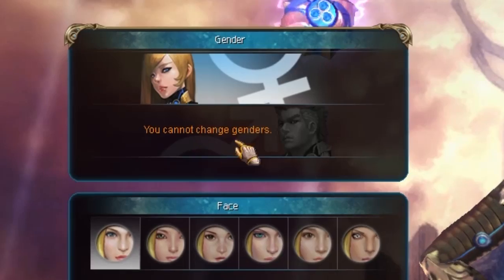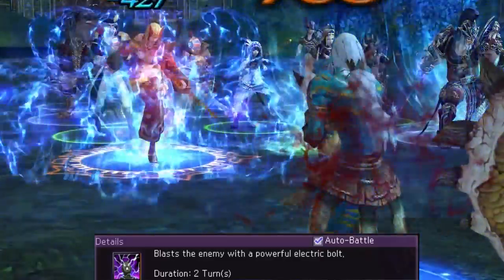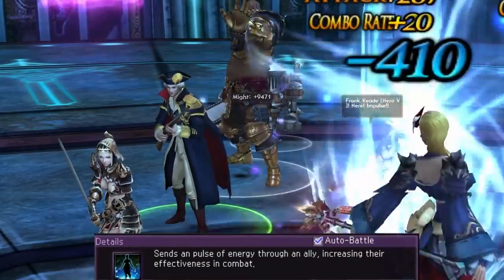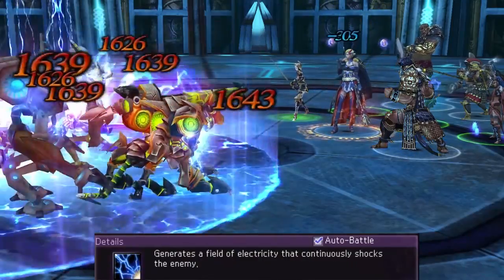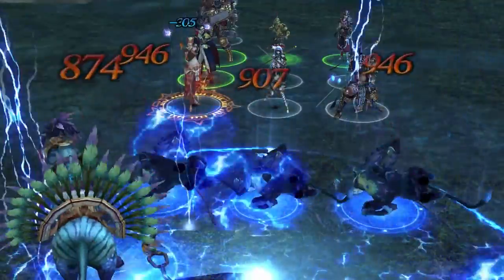Battle Mage is a female-only character. Her skills include Righteous Bolt, which blasts a single enemy with a powerful electric bolt. Impulse, a beneficial spell that increases effectiveness of combat for one row of your formation. And Electron Field, a jolting area-of-effect skill that deals electrical damage to an entire enemy formation.